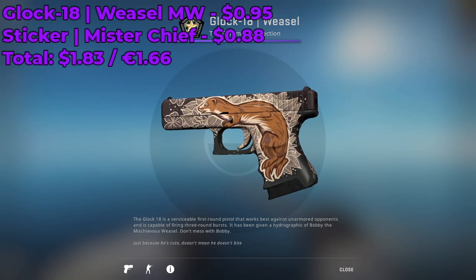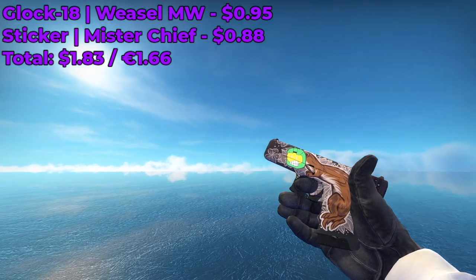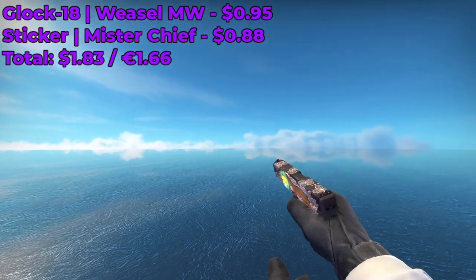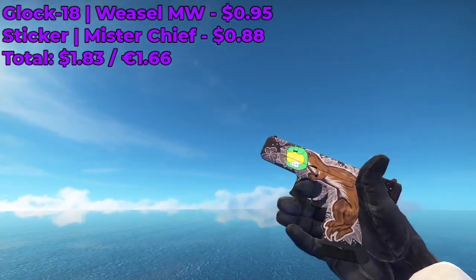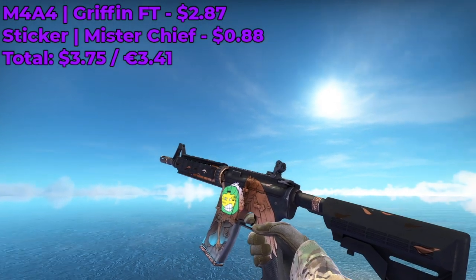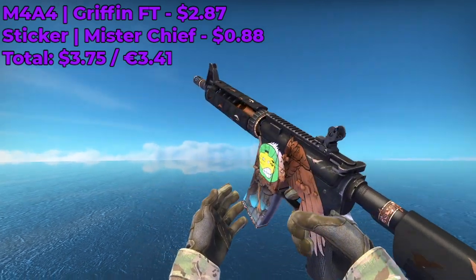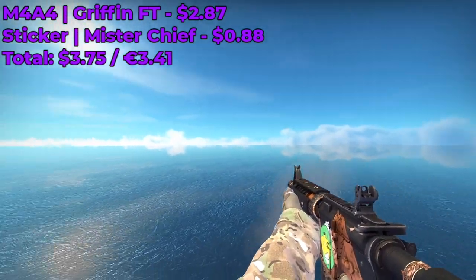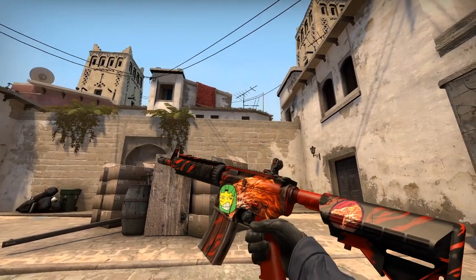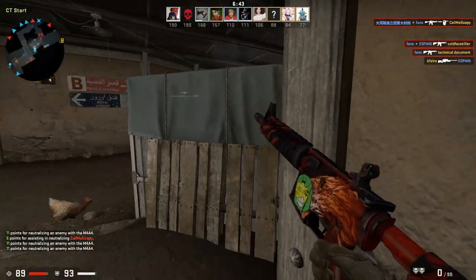For this next sticker combo, we're gonna be using a Glock 18 Weasel and placing a Mr. Chief Normal sticker on top of the face of the Weasel. The Glock 18 Weasel is Minimal Wear at around $0.95, and I managed to get a Mr. Chief sticker for only $0.88 by placing buy order requests — you just gotta be patient. I also used an M4A4 Griffin and did the same sticker combo, placing Mr. Chief on the face of the Griffin. You can get a Field Tested Griffin for $2.87 and the combo works just the same. I even placed a Mr. Chief Normal sticker on my M4 Howl — let me know what you think, and whether its price increased or decreased after placing the sticker: yay or nay.